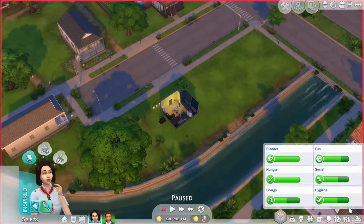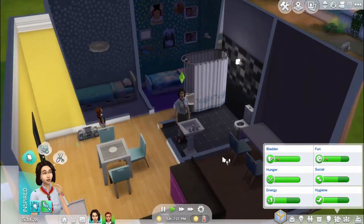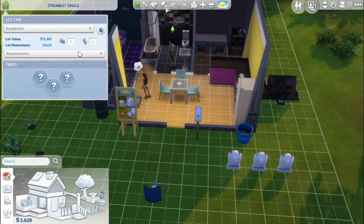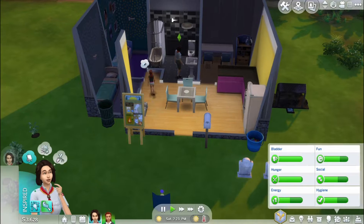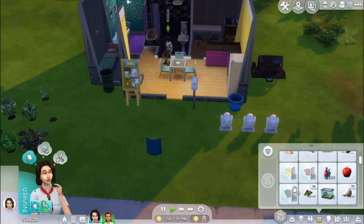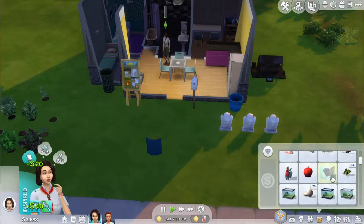Anyway, we're gonna hop into this today. Here we are at their sad little house. I'm thinking if I can get them up to about 10,000, we should be good because this house can sell for like nine and they have three thousand, so they should have about 12,000. I want to get this up to 10,000 — does she have anything to sell in here? Okay, we got this Flamingonium. What are these elements even worth? Oh god, 20 dollars — trash.